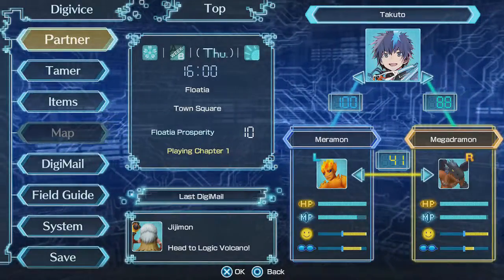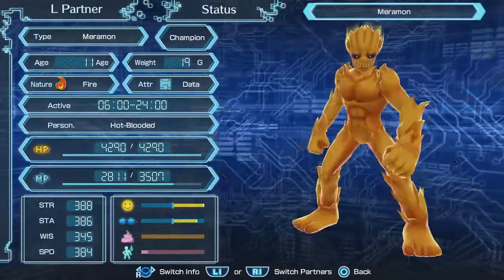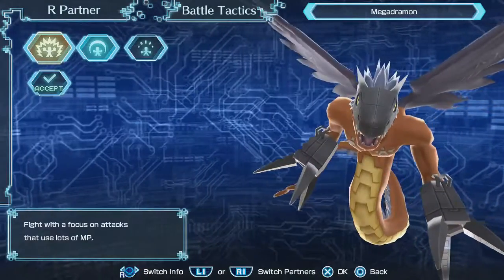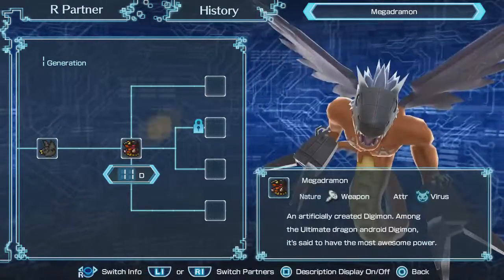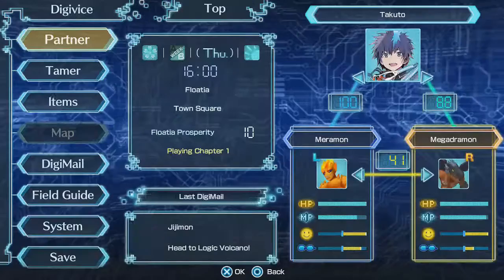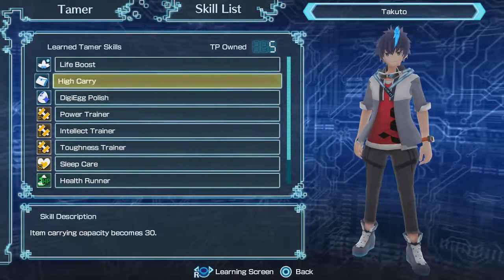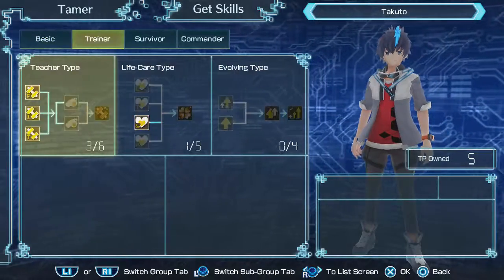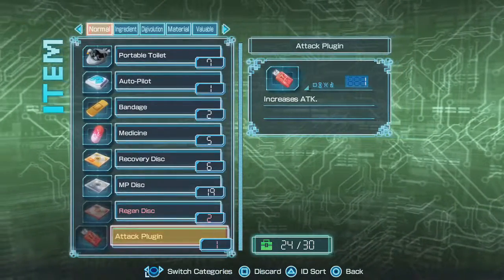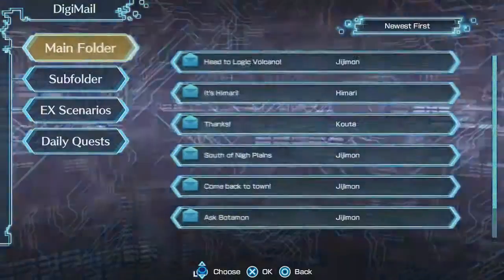The Digimon evolve and get stronger depending on how you raise them and how you treat them, which affects their Digivolving. This was very hard in the original Digimon World game because back then you didn't have access to the internet like today. This game allows you to get an idea of what you need to do to evolve them, giving a little bit easier way to evolve your Digimon than in the past. It's basically the first one but with lots of improvements — a lot more tweaking and additional content.